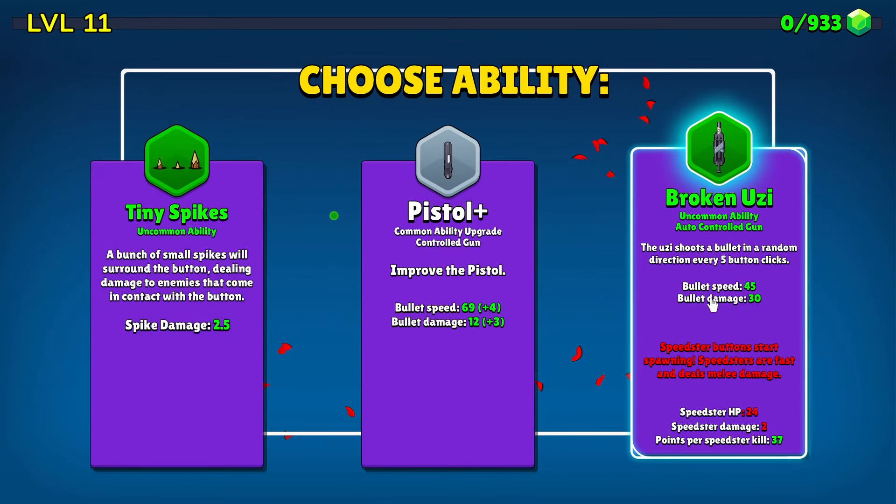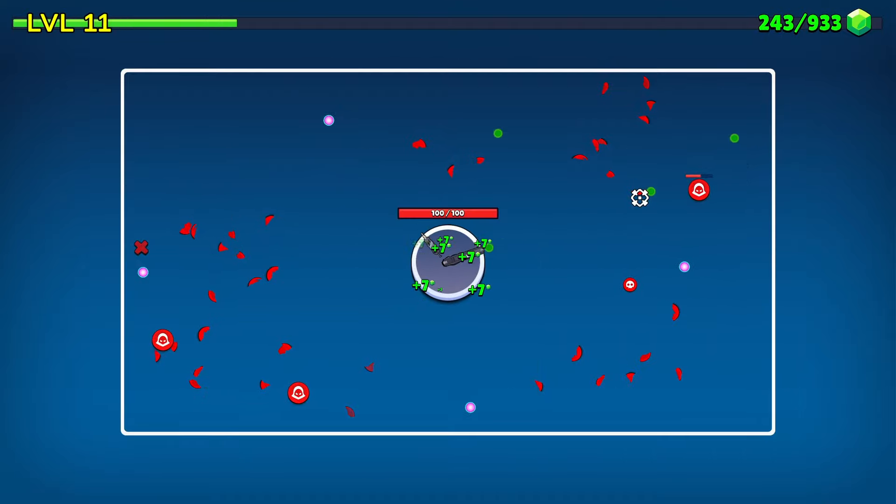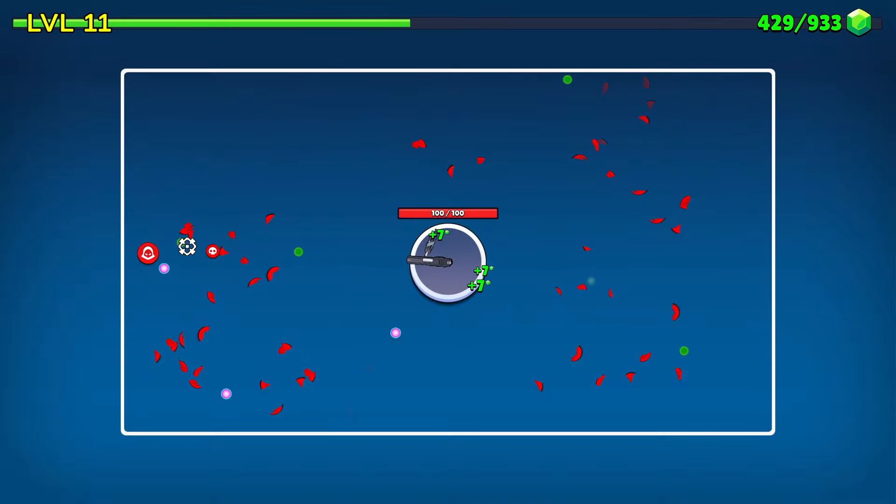Tiny spikes or a broken Uzi? Now we can take the broken Uzi — it shoots in a random direction every five button clicks. We'll just leave it, we've got that second Uzi down there. The achievement for it says 'not reliable.' Wonderful, that's just what I want to hear.